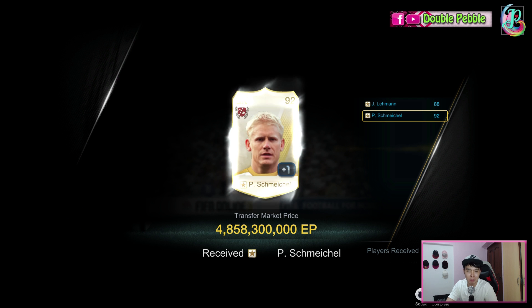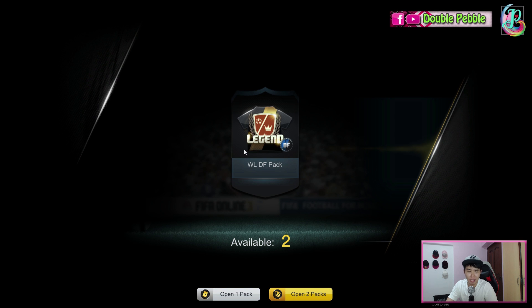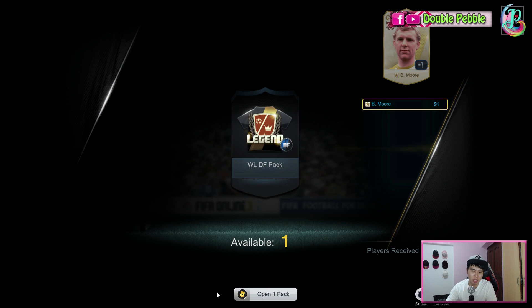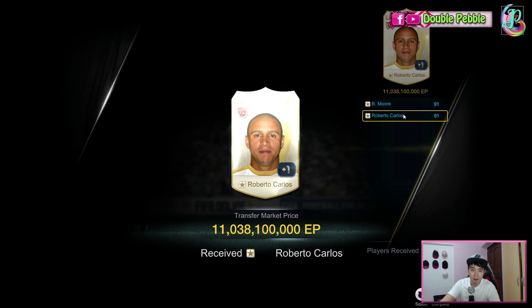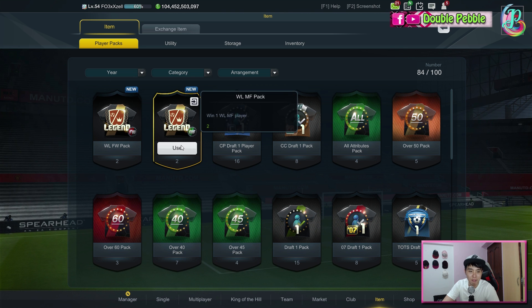Now we go to the defender pack. I think Cafu or Zanetti might be the highest value here. The first one is 4 billion — I already have him, so I can enhance. The next one is Roberto Carlos at 11 billion! Nice, Roberto Carlos.